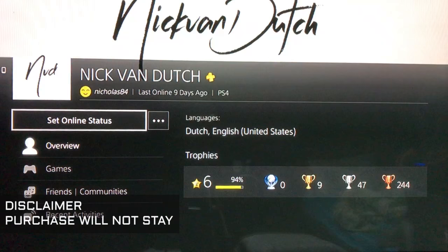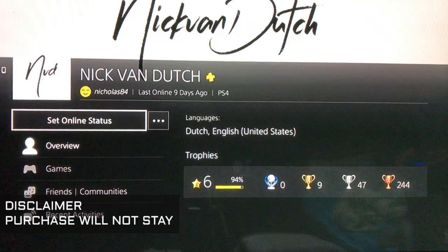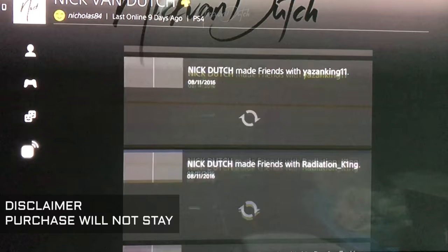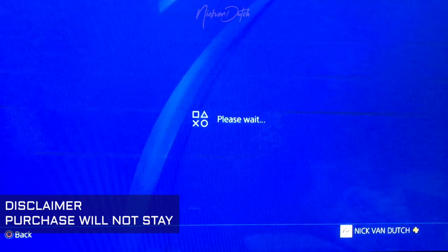Head to your profile and go to recent activities, then scroll down to one of your latest jobs that you actually played. When you find one with the Start GTA Online option, select it and it will load up, showing the Start in GTA Online button.